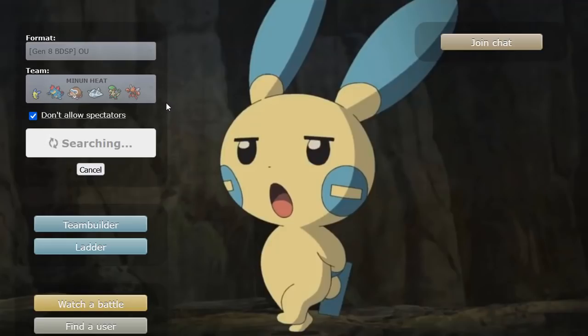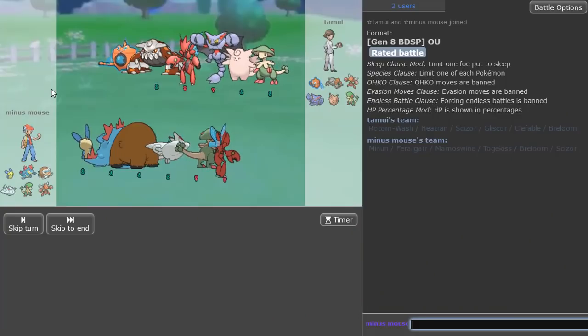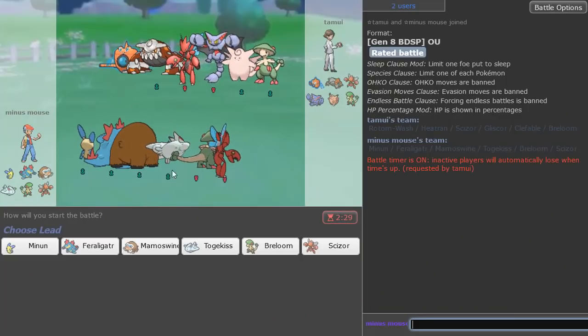Once you know, you know the secret — the true secret. You want to make a Pokémon put in work? Lead with it. You want to build around any Pokémon you want? Find out what it does best and just do it — cause it's gonna work if you have a team that supports it, or Pokémon that benefit from it.